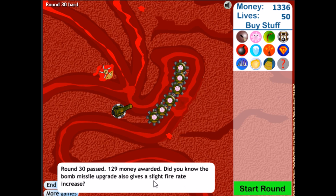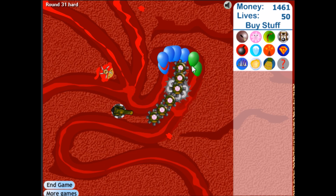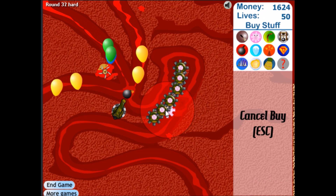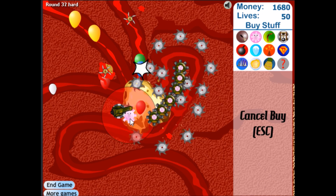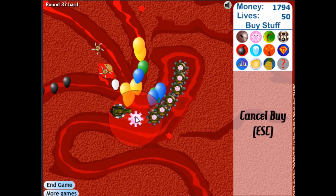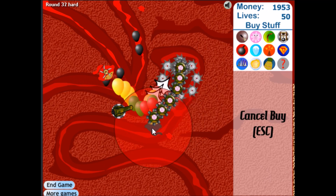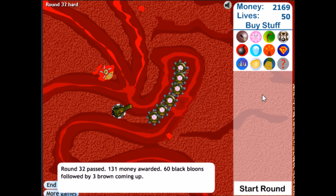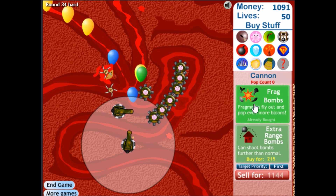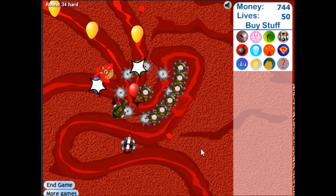Bomb missile, slight fire rate increase. Oh god, there's the ceramics — they got really far, but not even far into my defense, so we're still good. Oh wait, really? There's no spot to place towers there? That's actually kind of annoying. I thought there was. There is no MOAB mauler in this game, which is what bombs are usually the best for. Let's get the missile launcher — there's no spot to place towers there, which is frustrating.